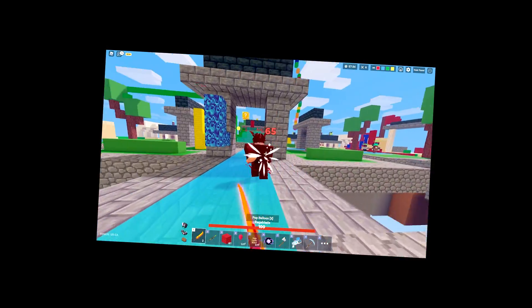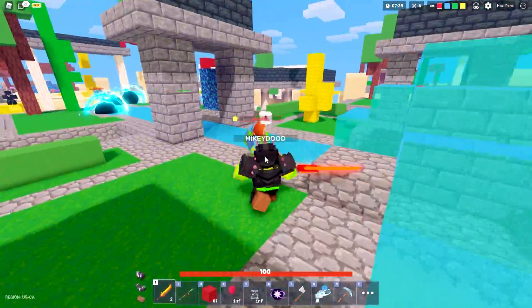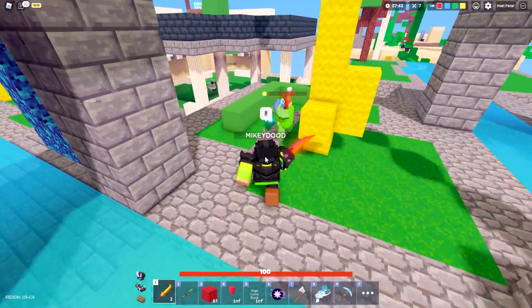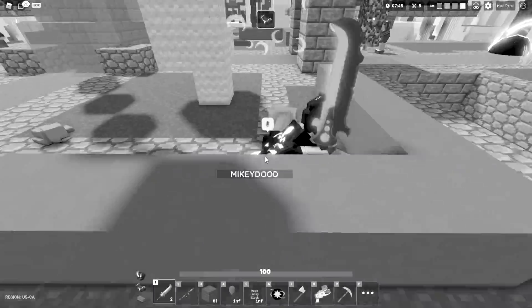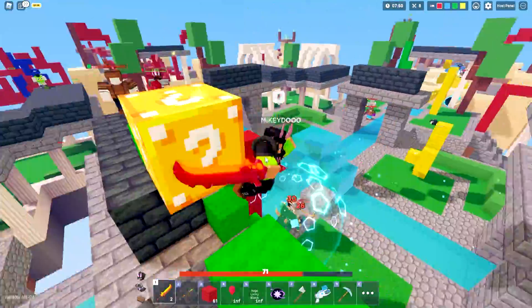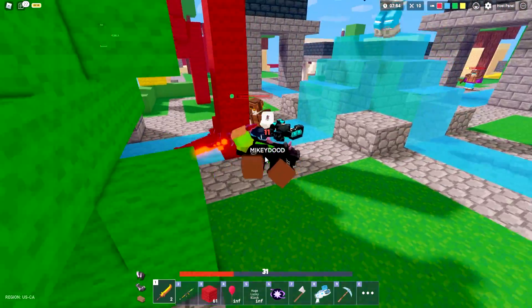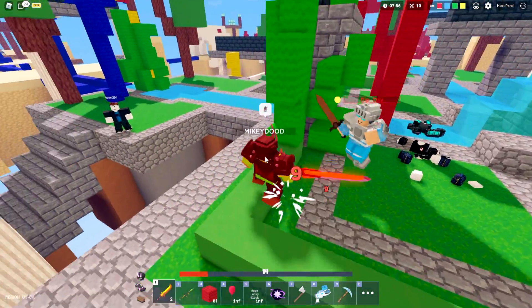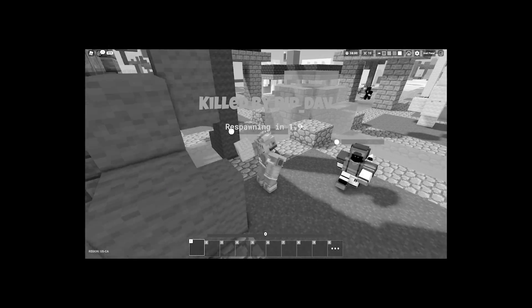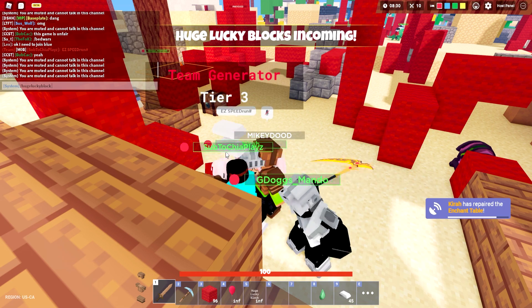We gotta be very careful — my man is throwing me around with the grenade launcher and I can't even do anything. Thank god I killed him. Now this dude has the force field and a golden scythe, gotta be very careful — he's doing damage to me as well. Thank god I had better armor, but I'm literally stuck on the ground right now. RIP Mikey — not Dave. Now let's hook everybody up once again with a bunch of huge lucky blocks inbound.